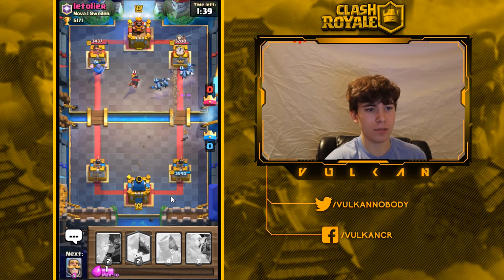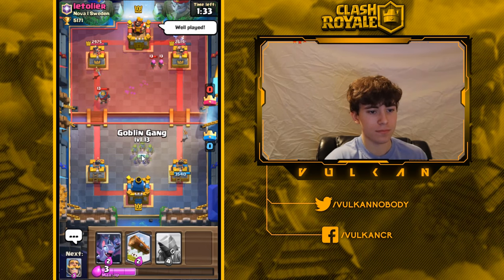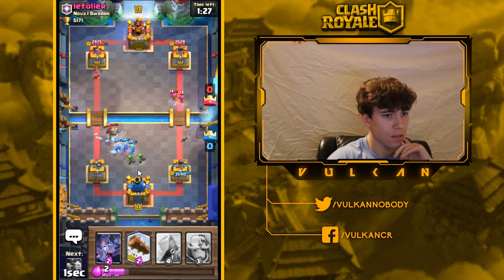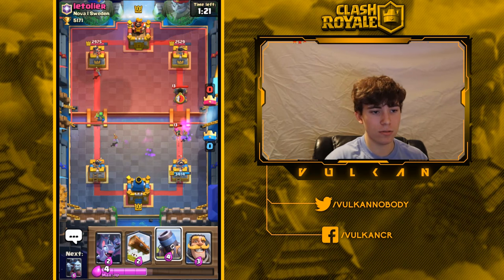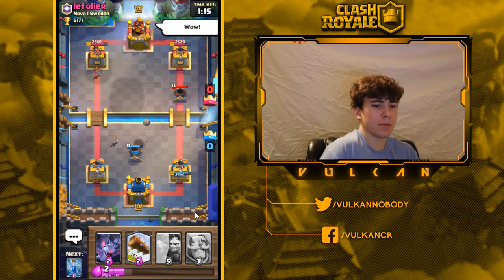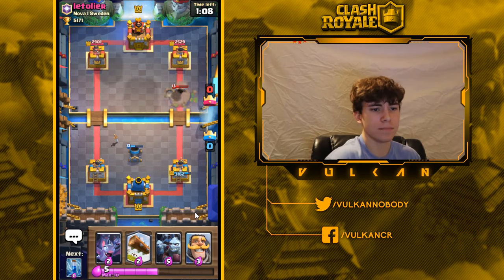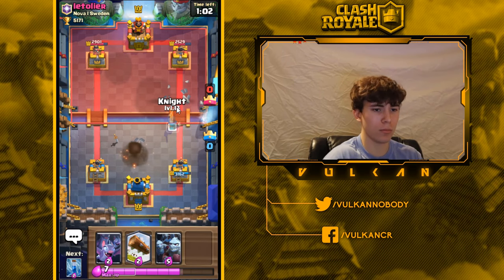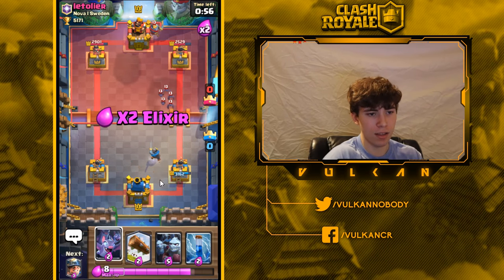Against a mortar mirror match you really want to play a lot of defensive mortars — that's probably the best way to counter mortar, believe it or not, other than musketeer. With this deck, sometimes they have tornado but they never have zap. I'm hoping this guy doesn't have arrows, because if he does it's a really bad matchup for me. He doesn't — good. I need to keep up the aggression because if I get too passive, he has rocket and will start cycling it.